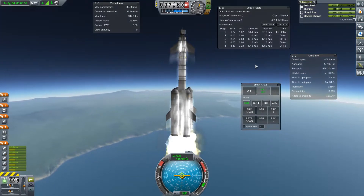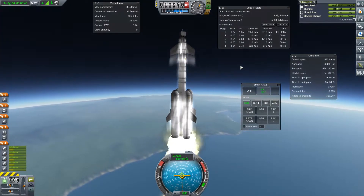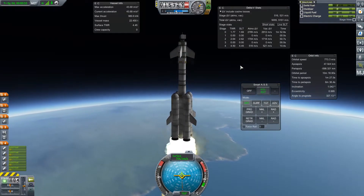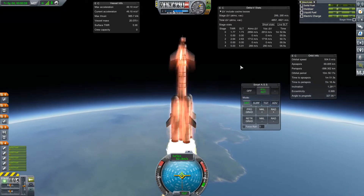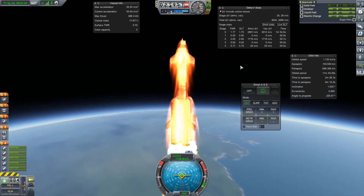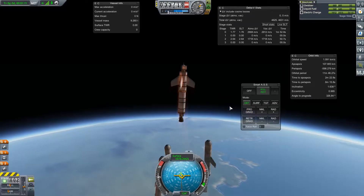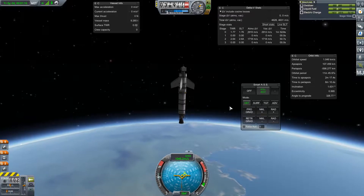There'll be a little heat from the friction. We're about halfway through the fuel. Our apoapsis is climbing rapidly. And pretty soon, we're going to lose our SRBs — they're going to cut out for lack of fuel. We're going to separate and activate our main engine. We don't actually have to activate our engine right now because our apoapsis is 107 kilometers, which is fantastic.